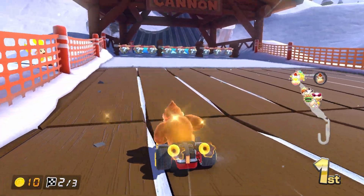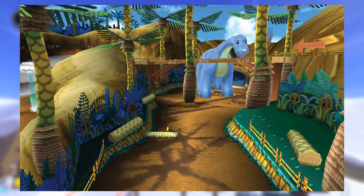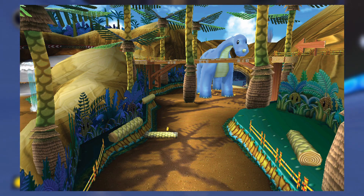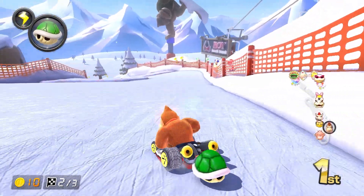Now let's talk about Dino Dino Jungle. Jungle is the second course of the Special Cup. The course is located in a leafy prehistoric jungle with canyons, a lake, and many dinosaurs inhabiting the course. Obstacles in the course are Yoshi, a large sauropod in the middle section of the track, and geysers that launch any vehicle in the air when active. This track returns in both Mario Kart 7 and Mario Kart Tour.